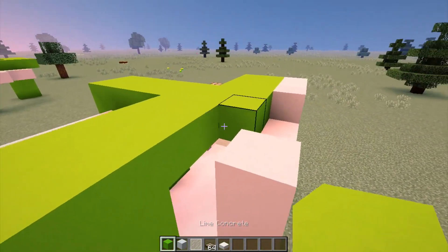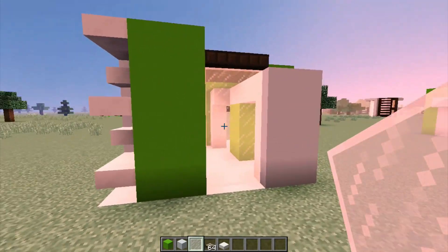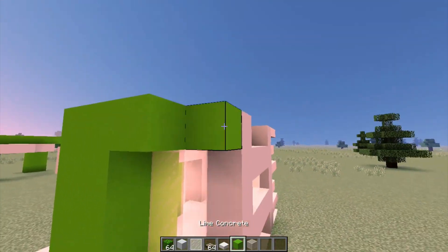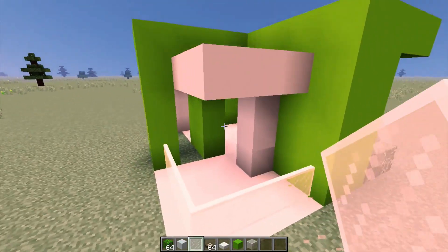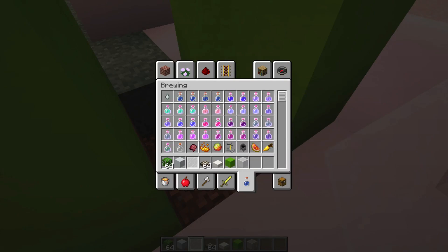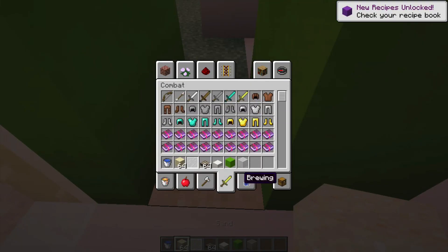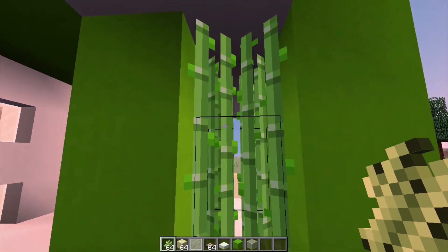Now that we're done with that, we can build this out right there and add glass panes right here and right here. Grab regular white stained glass and build it up. Then grab bushes and build them to the side right there. Grab glass panes and place them all on the side — this will be like a little outside balcony area. Break those two and the two under here, grab water, then grab sand and place two right there. Next, grab sugar cane and place it all the way up — a nice little sugar cane feature right there.